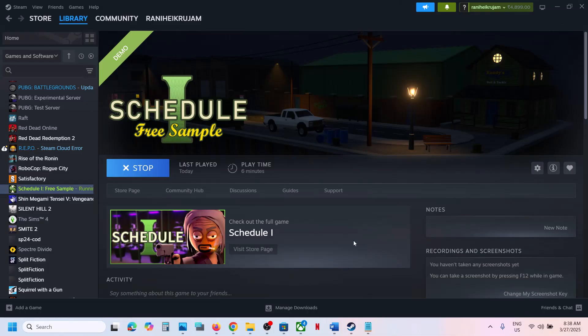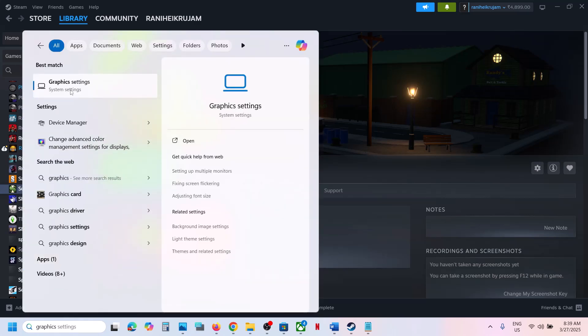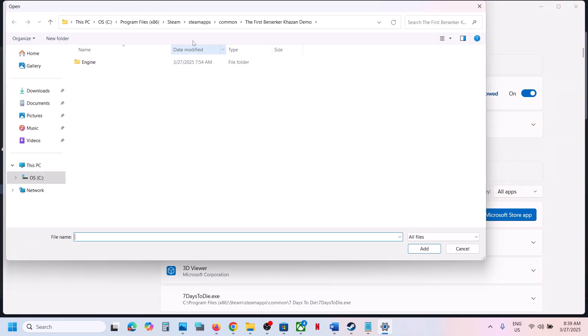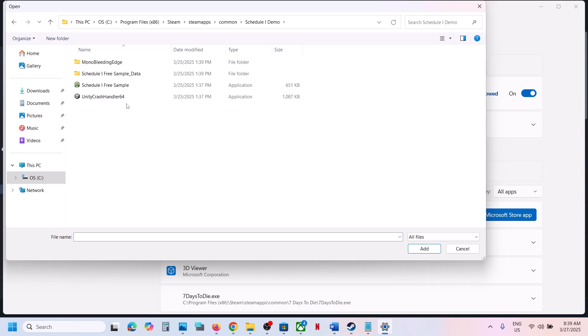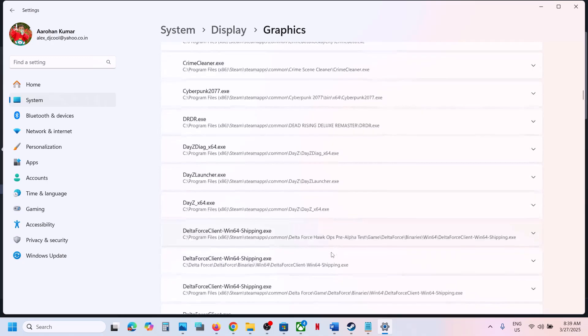If it's still not working, the next step is to run the game on a dedicated graphics card. Type 'graphics settings' in the Windows search box, click on Graphics Settings, then click on Add Desktop App. Go to the game installation folder, open the game folder, and select the game.exe file. Once selected, click Add, then scroll down and find the game in the list.